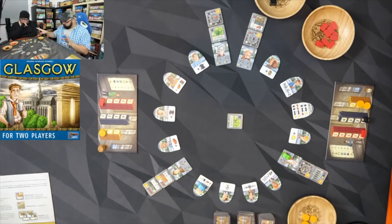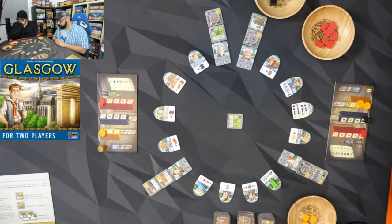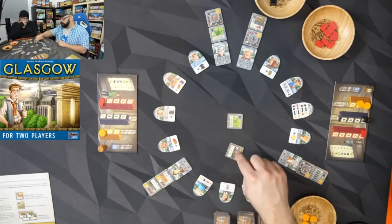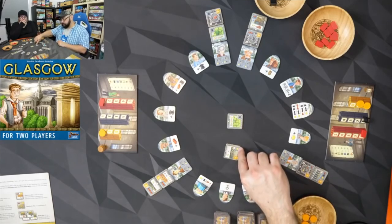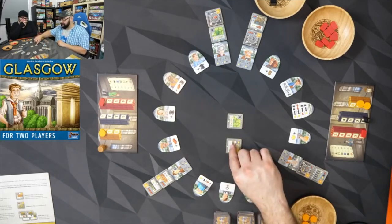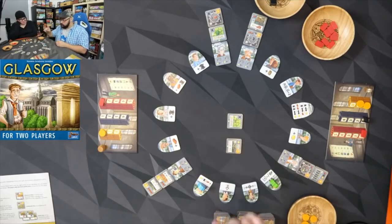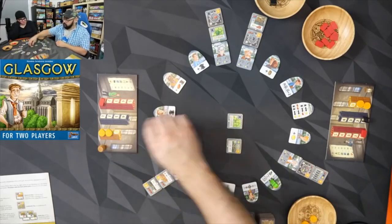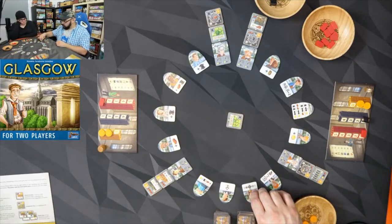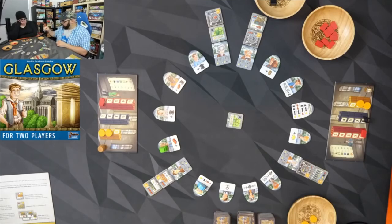I'm done with that action, but it's still my turn because I'm still behind. I go to this space, which lets me draw a tile, flip it, and I can either build it right now or take the first resource shown in its cost. This corner tile benefits from being in the corners of the five-by-four. I don't really want to build it, and it costs gold, so I take the gold instead and discard the tile.